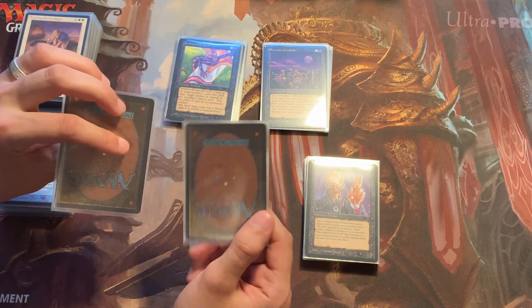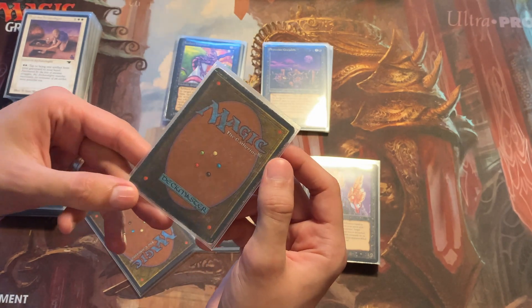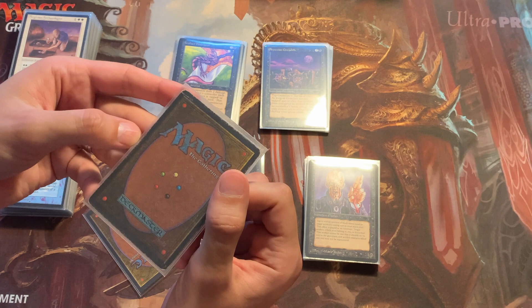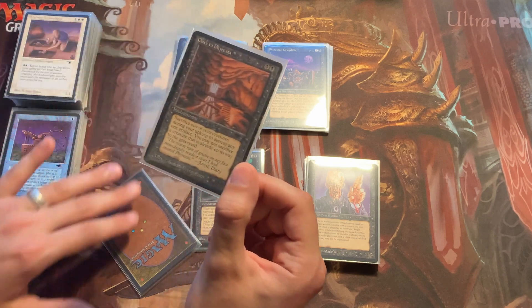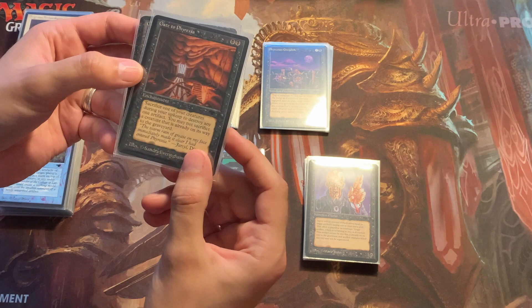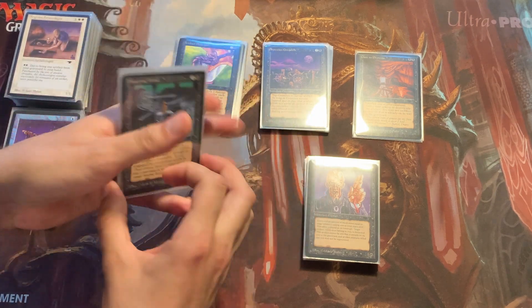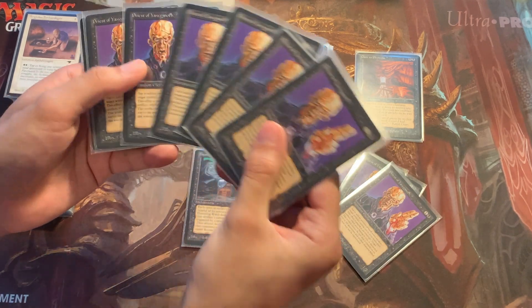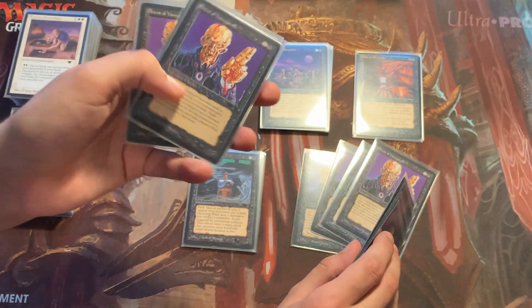If you take the Gate to Phyrexia out of the sleeves you see the whitening, but in sleeves you don't notice it as badly. I think I'll play with it until I get a nice deal — the front is worse than the back, and I only need one more since it's a U3, which is as uncommon as a Transmute Artifact. The Priest of Yawgmoth is another great Commander card for black artifact decks — I have four, four, and three, so only one is missing and I think I already ordered one.